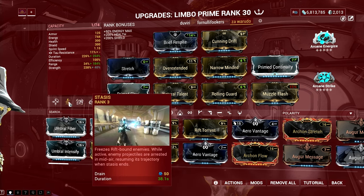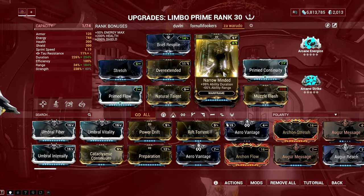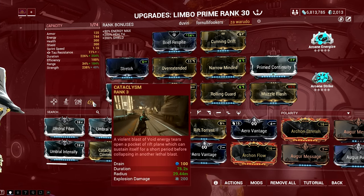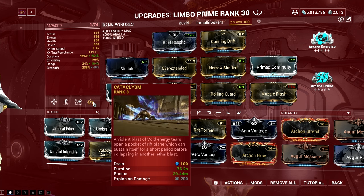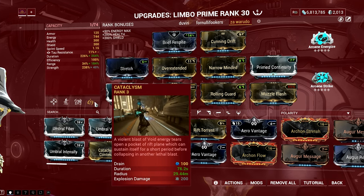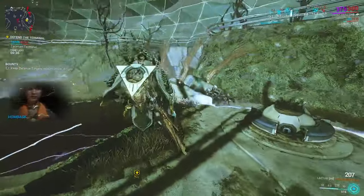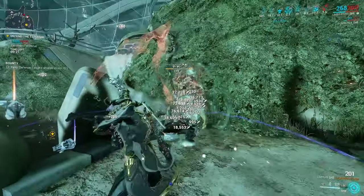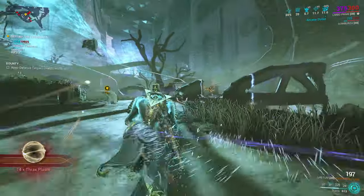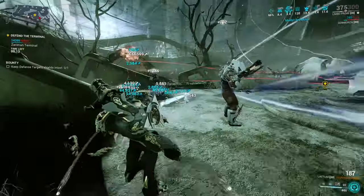With Muzzle Flash, you don't just blind Eximus units, but almost everything running towards your bubble. Looking at the build, I decided to go with high duration, adding the Narrow Minded mod in the process. The reason is that max range sucks for this setup. First, Shooting Gallery will crowd-control most enemies with guns, but sometimes I don't want to step outside my Limbo's Cataclysm, as it's much safer to kill enemies inside the ability. Secondly, with Narrow Minded in the build, not only do you have high duration, but you limit the range of both Cataclysm and Shooting Gallery to the point where most enemies controlled by Shooting Gallery are inside or very near the radius of Cataclysm.